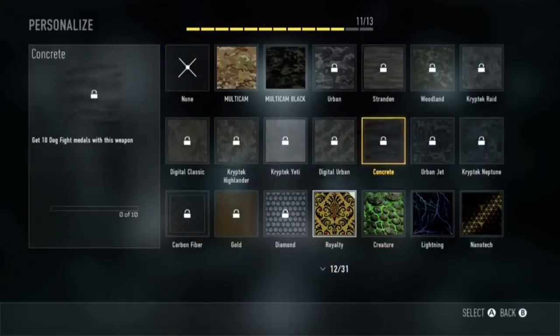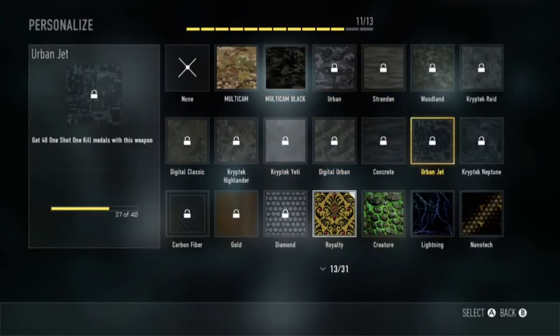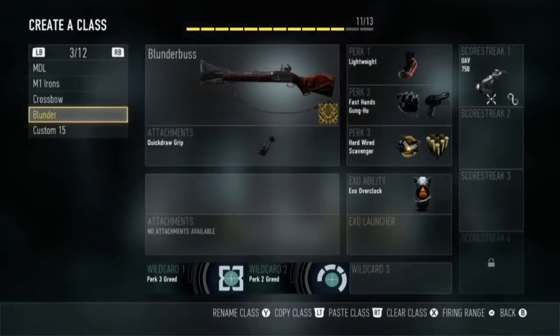But of course I have the camo. I have camos on it because I have the Royalty camo - I completed all the challenges on my other weapons and this doesn't count as one of the challenges, so I can use this. I actually really like it with the camo on it.